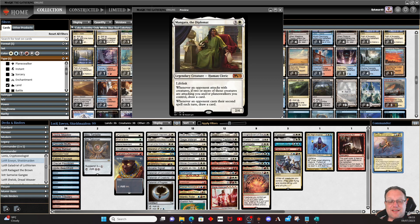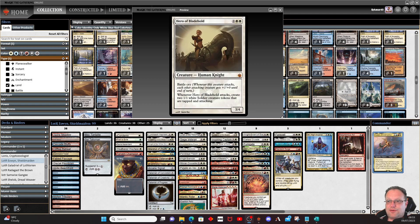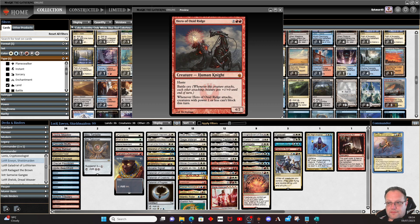Mangara, the Diplomat is here for card draw. Miriel, Shield of Argave creates soldier tokens. Hero of Bladehold with battle cry — get the creatures in the right order, it's fantastic. Eowen, Marshal of Rohan: whenever one or more attacking legendary creatures you control die, untap all creatures you control and there's an additional combat phase. That only happens once, but one extra combat phase could be the difference between surviving and dying.